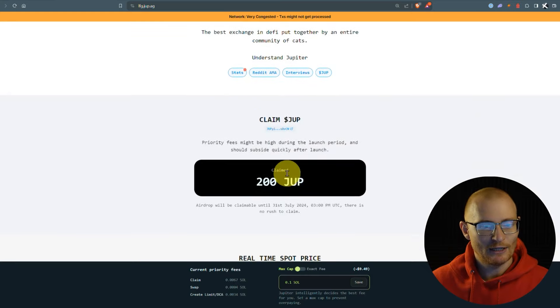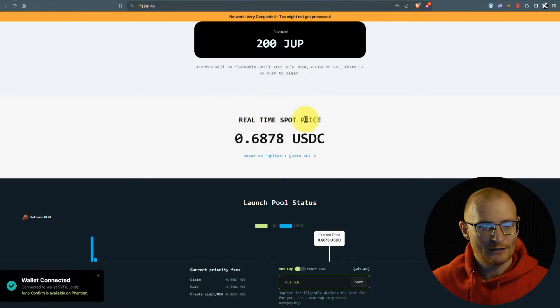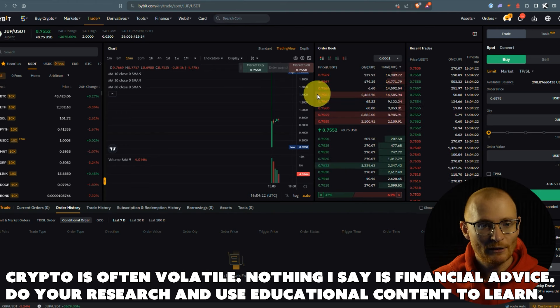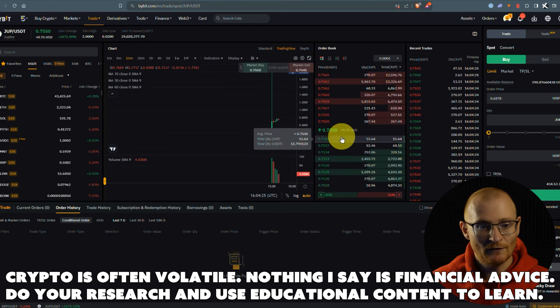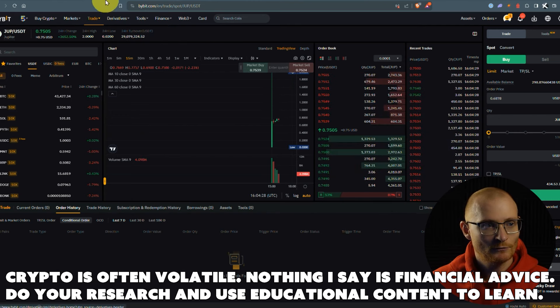Let's have a quick look at the price — you can see 67 cents. Let me refresh — now it's down to 68. If you go to ByBit you can see it's 75 cents, so there's a little bit of an arbitrage opportunity, though it's a little difficult to execute.